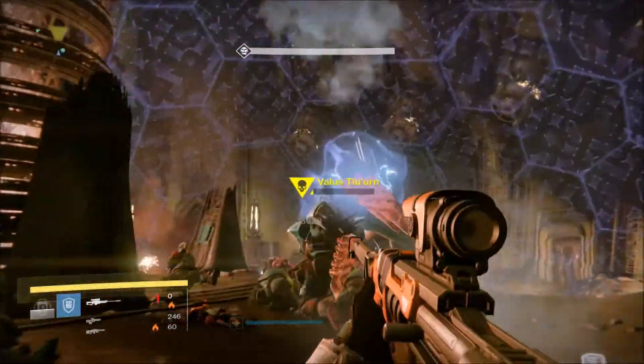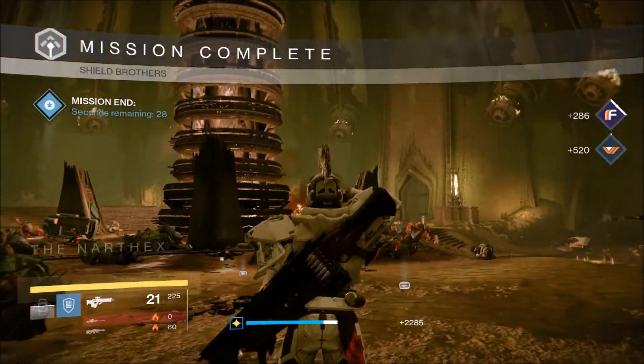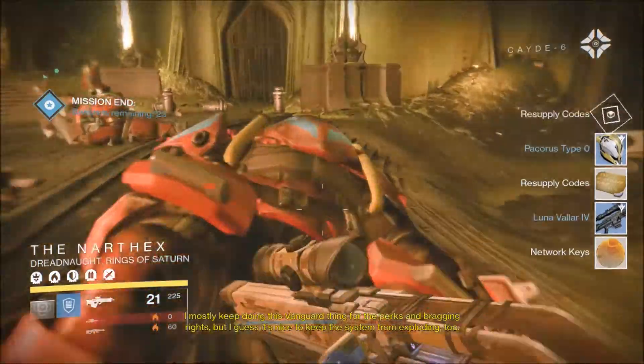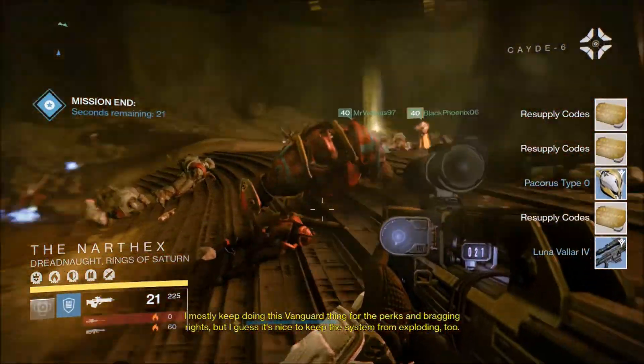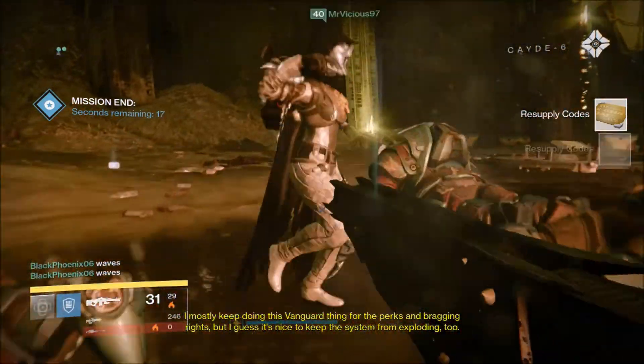On my Titan, finishing off the boss, I got more blues — useless blues — and some earth supply codes and Nowhere Keys, which is more useless stuff. Pretty weak rewards there, two blues, really needed those.